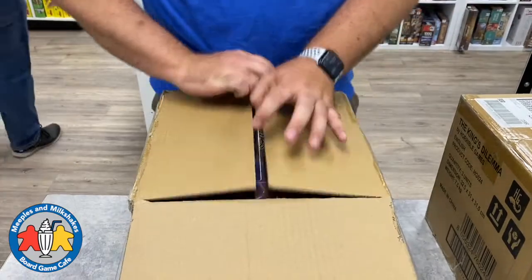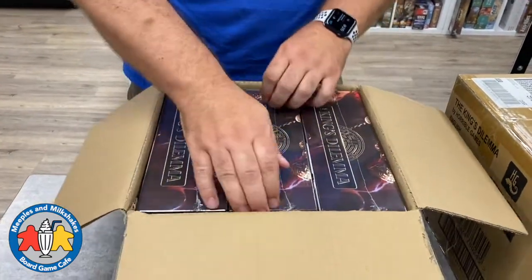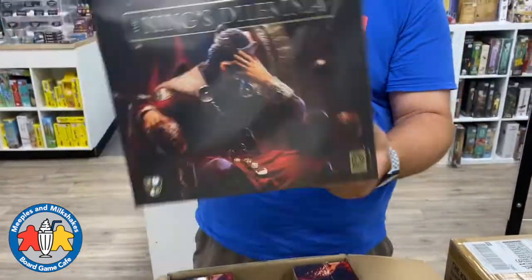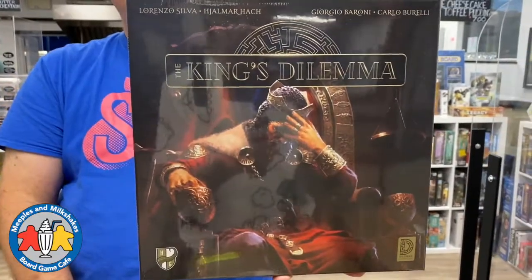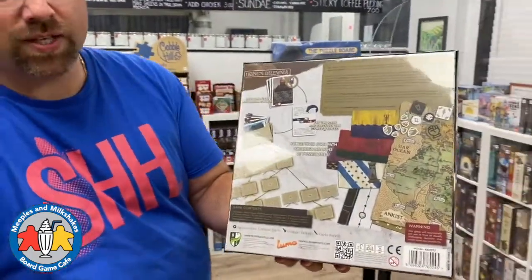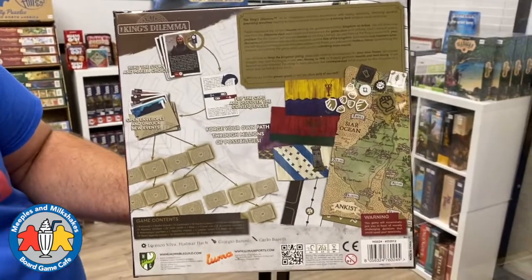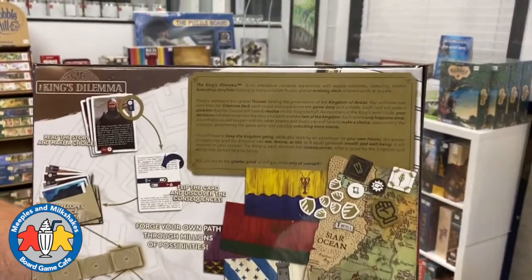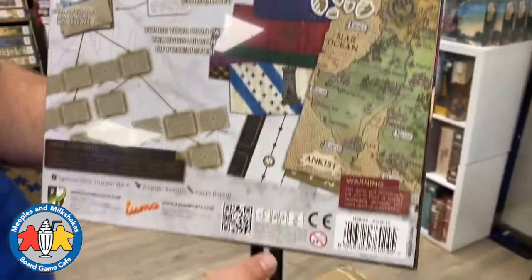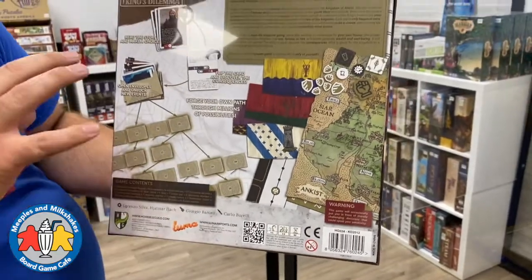We've been able to get this game in once or twice in very low quantities. This is King's Dilemma - it says on the back of the box it's an interactive narrative experience with legacy elements. I always think it's a cooperative game but it's not - it's actually very non-cooperative. It's a game of political intrigue and bluffing, for three to five players, and you play a bunch of connected scenarios.